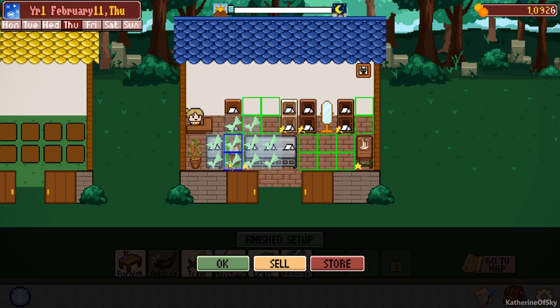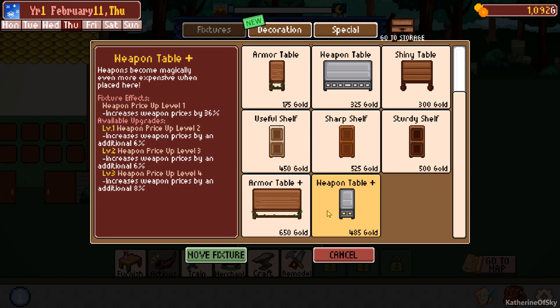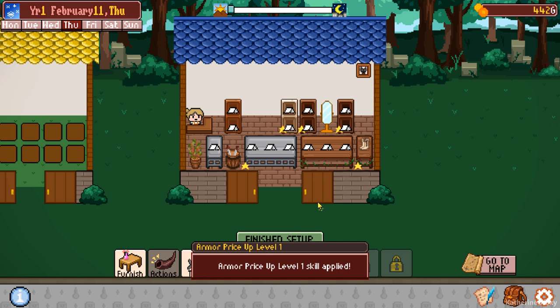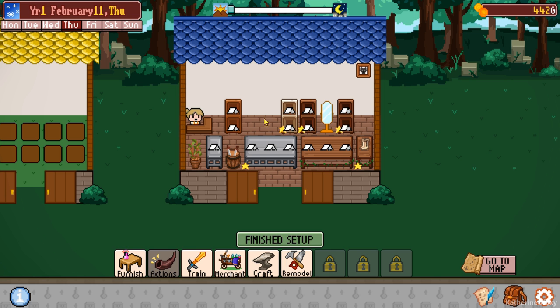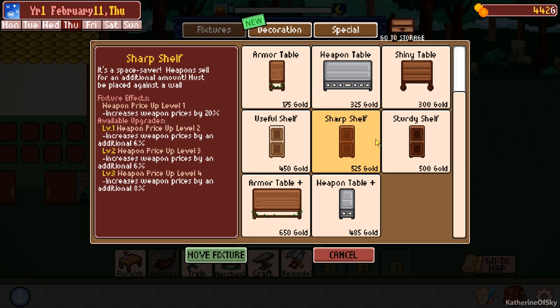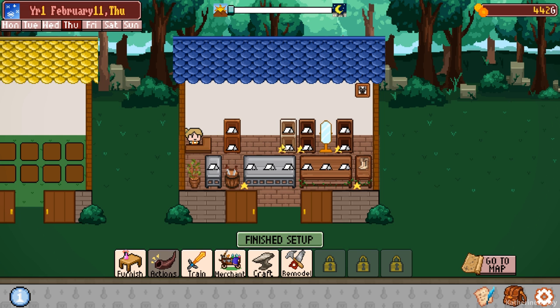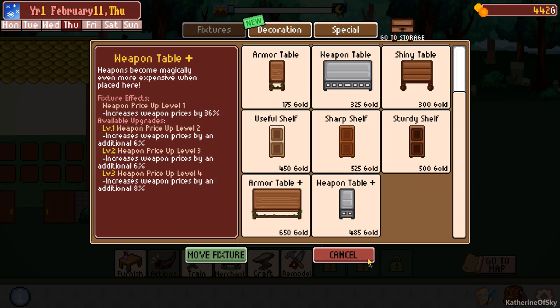This one is cool because it actually affects things to the right as well. So I could buy another sharp shelf for there. Let me buy that bigger armor table right here. I think I bought all my boots that I need as well. And then we'll work on upgrading this stuff. Sharp shelf is too expensive. Okay, so this is going to be really good for us, except we need probably to get another accessory shelf.